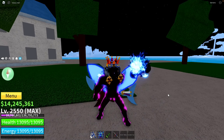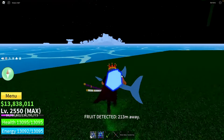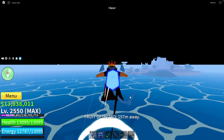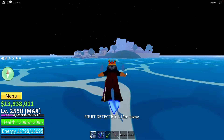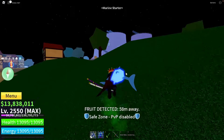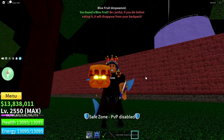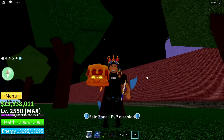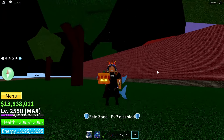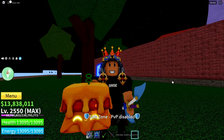As you can see, I'm spawning a new server and my fruit notifier detects one fruit. We're going to check it — it turned out to be sand fruit, which is a pretty bad fruit especially for grinding if you're a beginner. But as you can see, you can get it absolutely free if you know the spawn location, even without the fruit notifier.